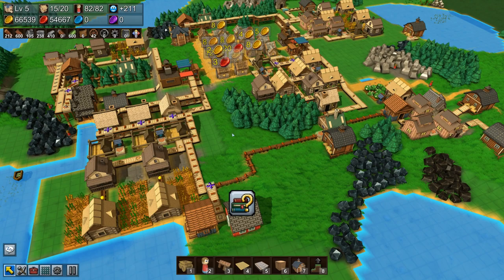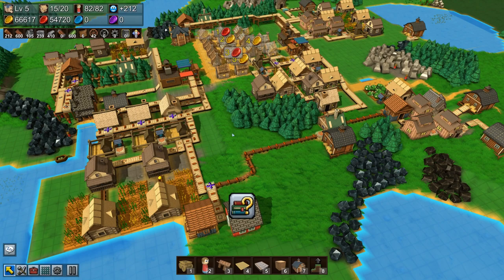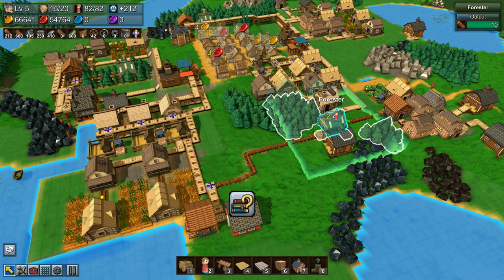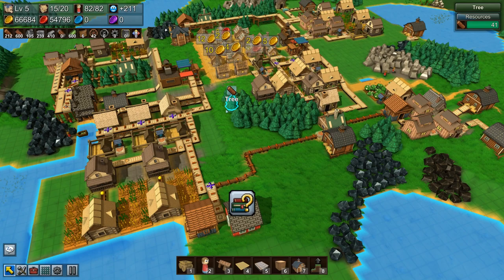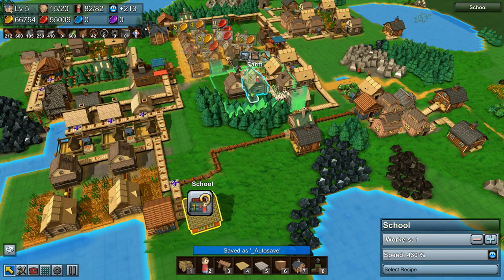Welcome back to Factory Town episode 7. The town is doing really well, running at 110 percent efficiency. Today's goals are to get this area upgraded, make a new forester with proper trees, do some landscaping, build the land up higher, upgrade our research capability, and make books. We're going to rearrange everything so it runs a lot better.